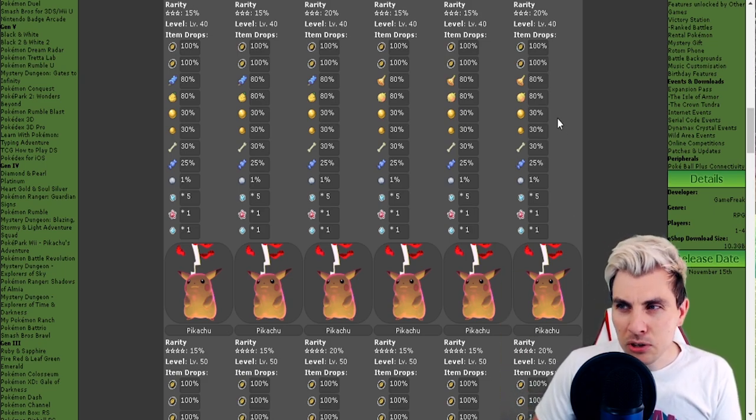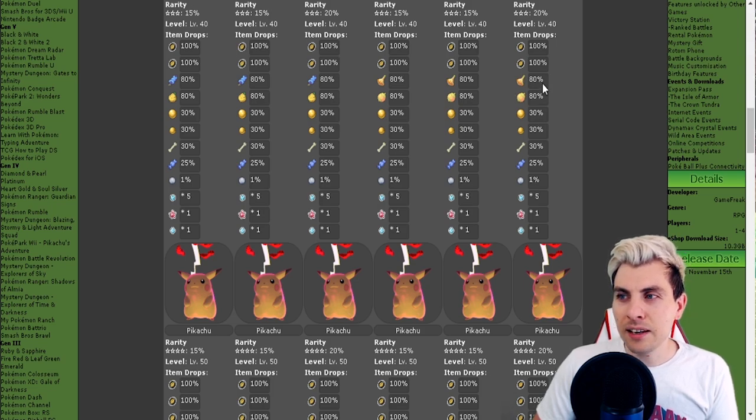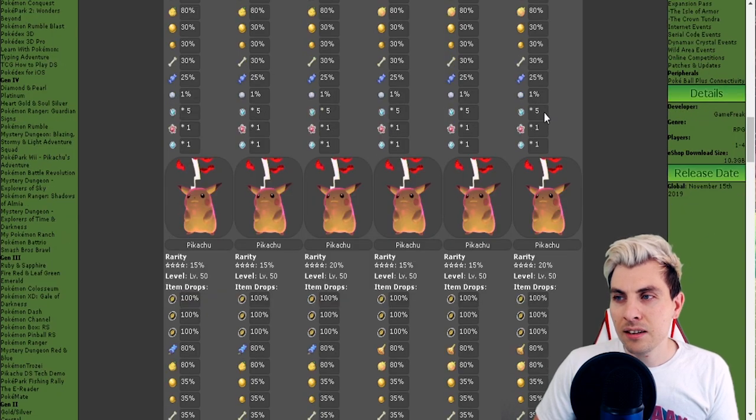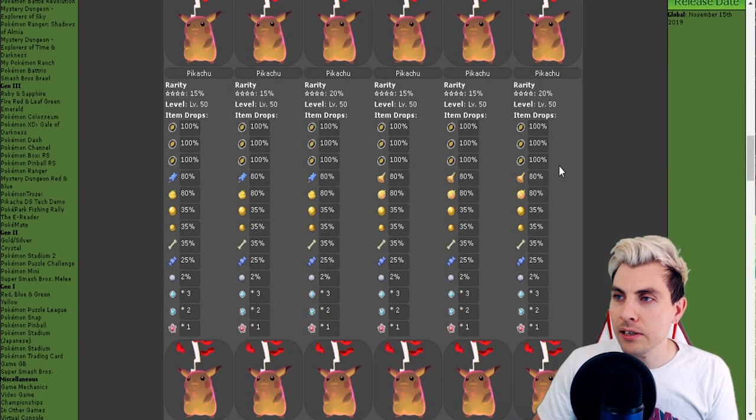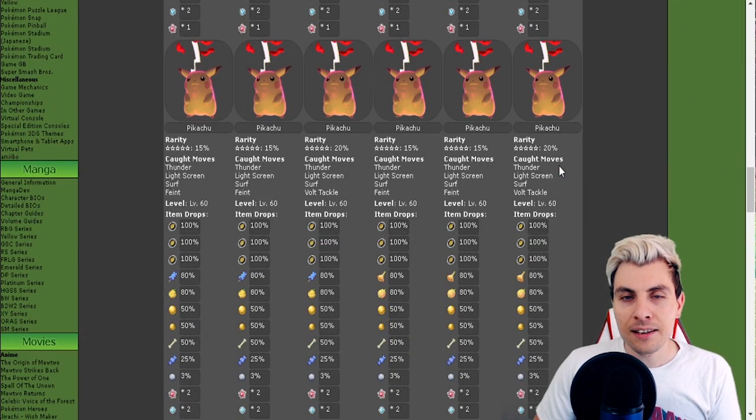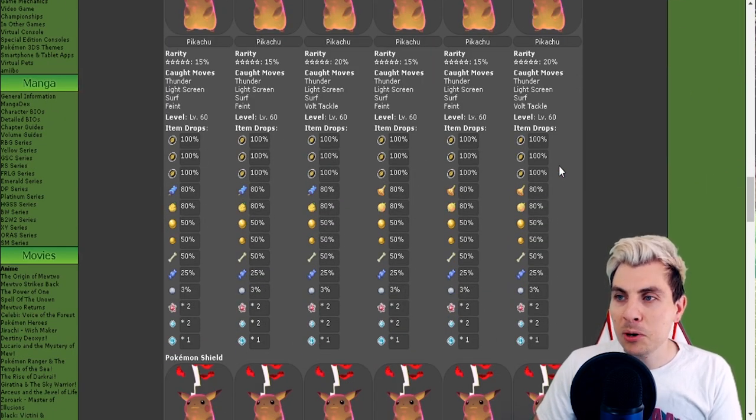No special items unfortunately — just berries, Gold Nuggets which are always good for money, Dynamax Candies, and XL level candies. There's nothing especially rare here. As you can see, there is no alternative Pokémon other than Pikachu in this event.